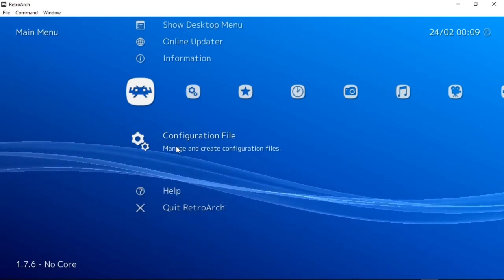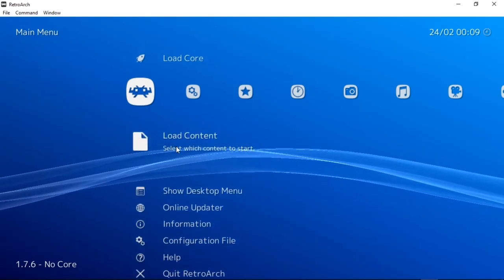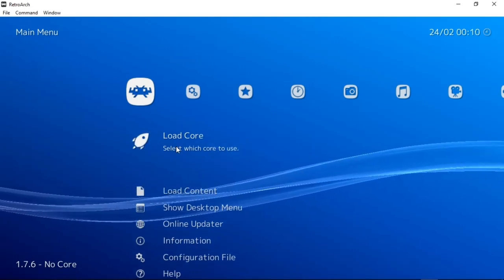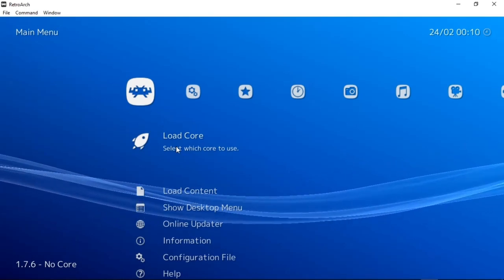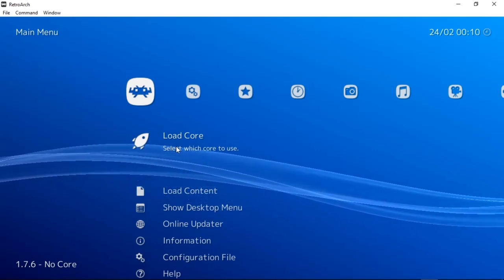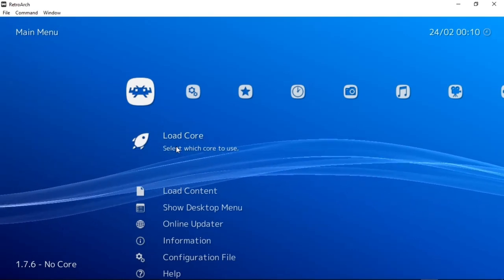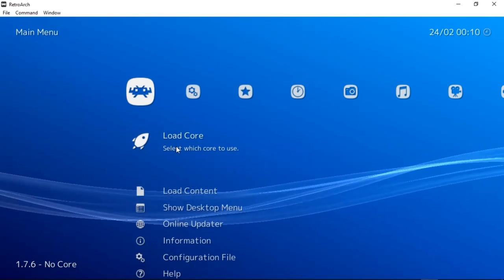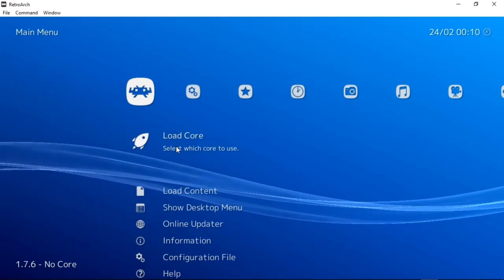Again, that's under the little Galaga dude. That is setting up the controls as well as talking about the cores themselves and starting to download some of those emulators. The next one will be focusing on essentially playing with some of these games themselves and maybe messing with some of the shaders. There are a number of things we need to talk about with RetroArch. Very basic tutorial, but I wanted to start because I know a lot of you guys have been asking about a RetroArch tutorial. I will catch you next time.